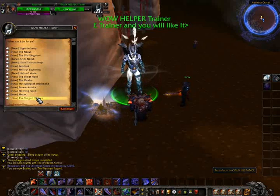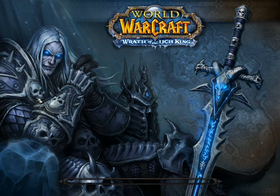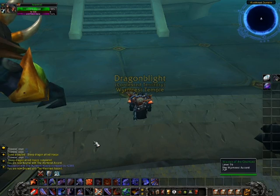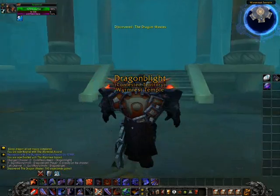You want to go to Northrend instances. Go to Main City Transfer, then select Northrend Instances, then go to the very bottom which is Dragon Wastes. Then you spawn here, get on your flying mount.